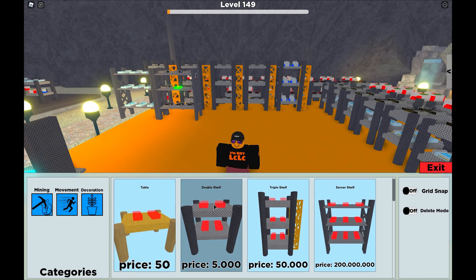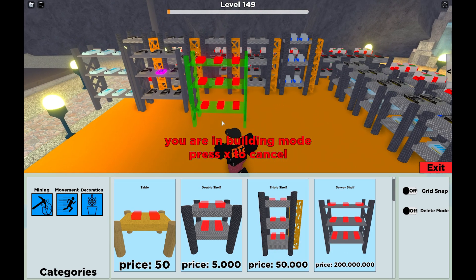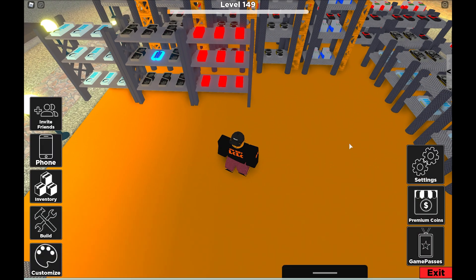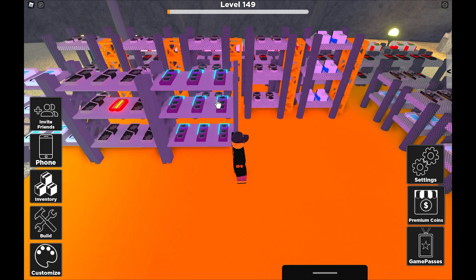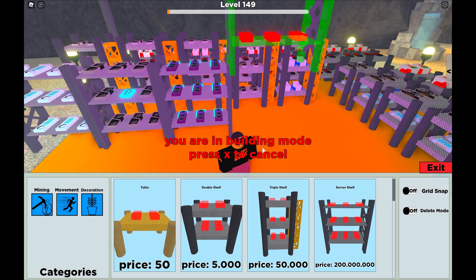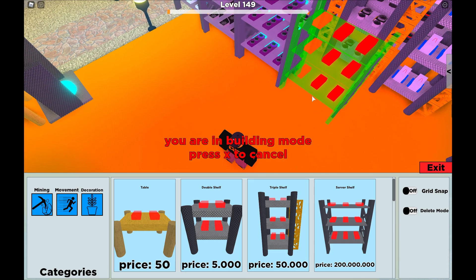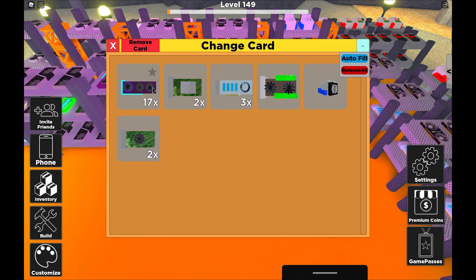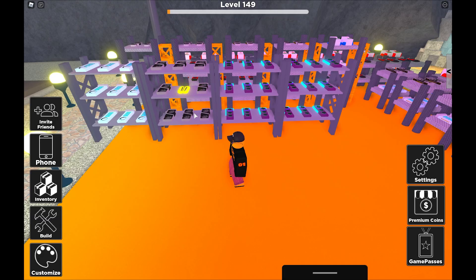Now I'm going to place down some of these new GPUs, these new graphic cards, because they look absolutely stunning. The whole appearance of my mine is going to change with these new cards. Watch as I add a tray of these — do you see that glow? What a sick glow. If you fill up your whole base with these you can get a sick purple glow across all your base. These cards mine about 11.7449 BTC per second, which is pretty good.